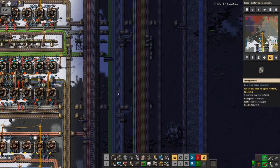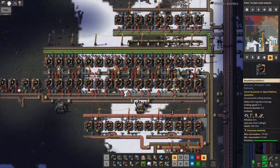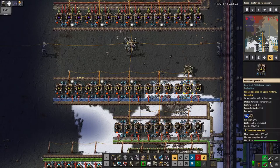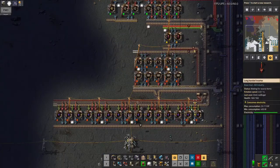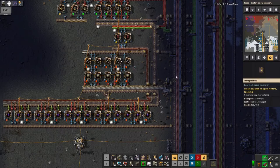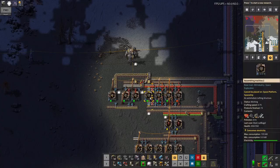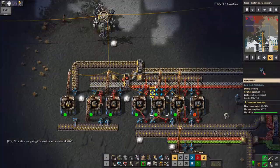Steel is probably about okay. I've got yellow science being produced here at a reasonable rate in theory, and purple science being produced here at the same rate in theory. But because I don't have enough iron, and bricks are a bit of a problem, plastic is a massive problem — it's not being produced anything like as quickly as it should be.